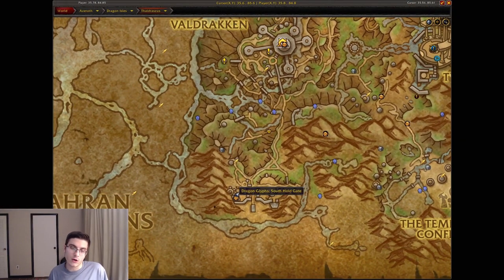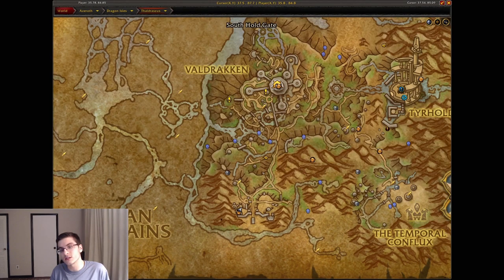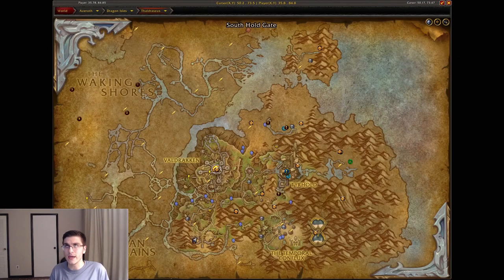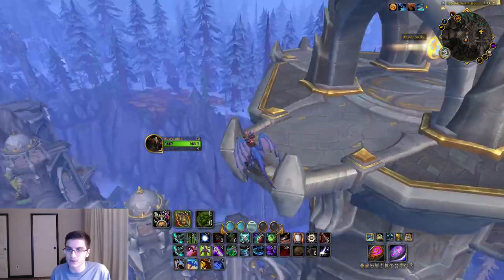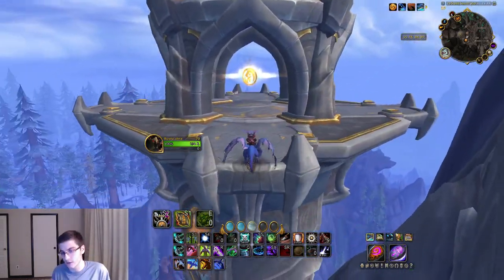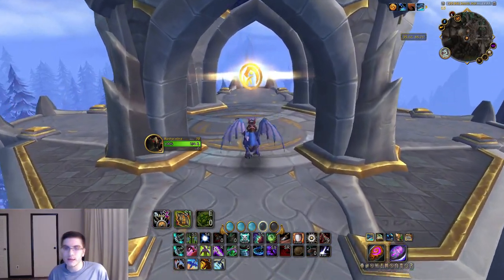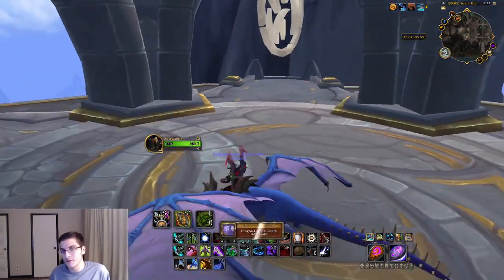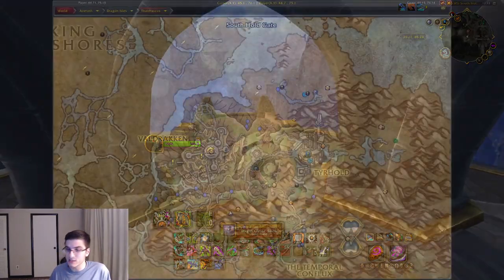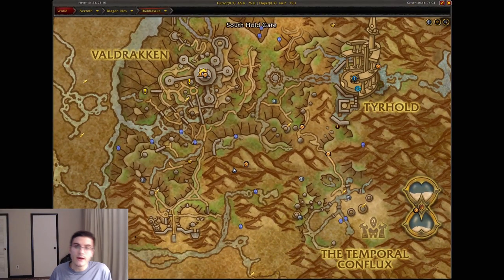Moving on to Thaldraszus now. Head over to the very south of the zone near South Hold Gate — basically the area where you were questing. At one of these super tall towers, it's actually not the highest one — the one just below it is going to be your first Thaldraszus dragon glyph. Go ahead and pick that one up — easy.